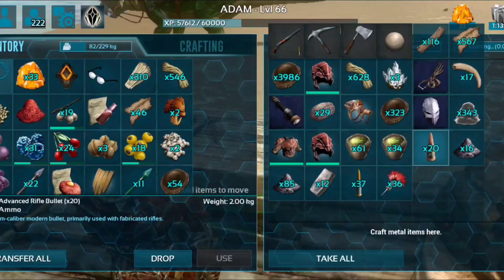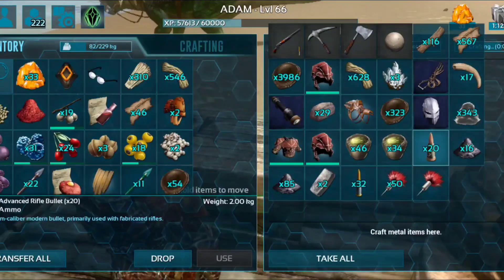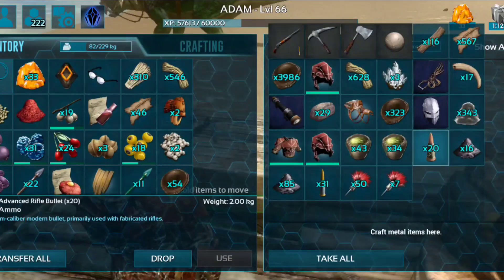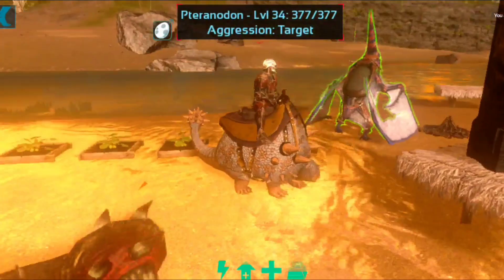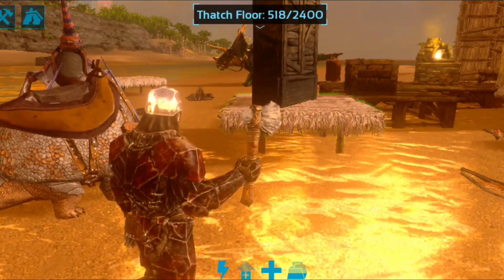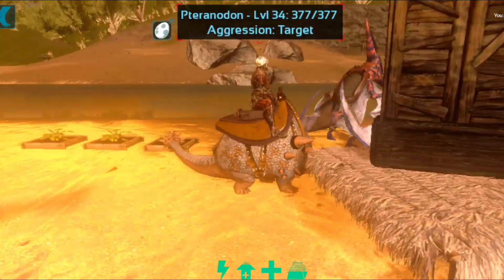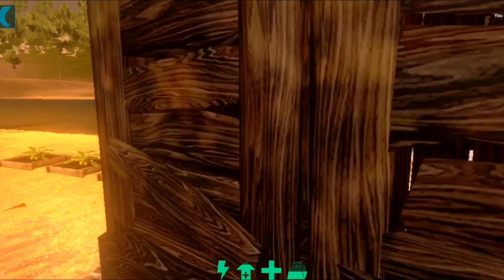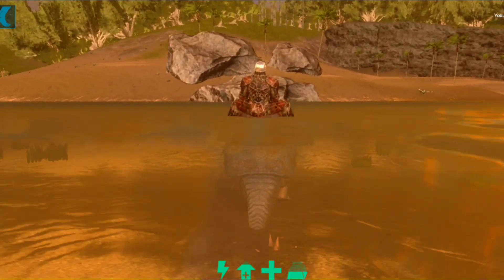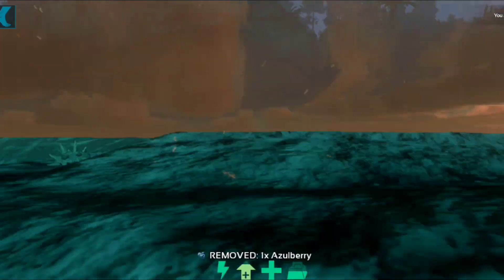We are going to use tranq darts for the dinosaur gateways. We are going to do 80 stone — we will collect stones from this dinosaur. Once we harvest this, we have 81 stones.